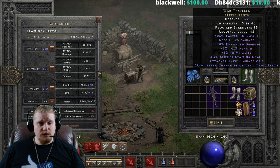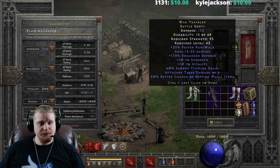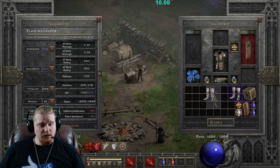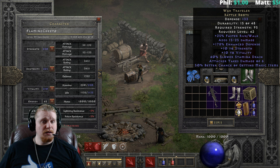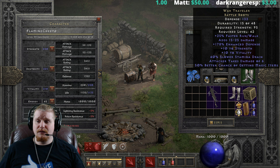These boots also have 190% enhanced defense at max, rolling as low as 150% enhanced defense. They also give plus 10 strength, which is nice for equipping gear, and plus 10 vitality, which gives you a bit of HP — varying by character since each gets a different HP amount per vitality point. We also have 40% slower stamina drain, which may be helpful at level 42 but not at endgame, and attacker takes 6 damage, which is not useful even at level 42.